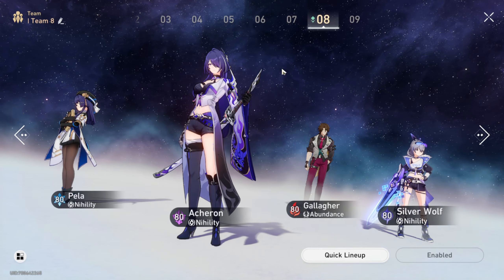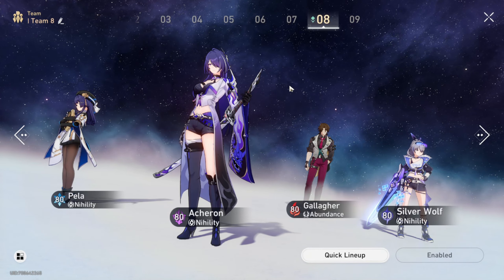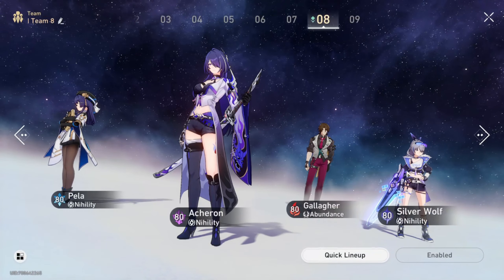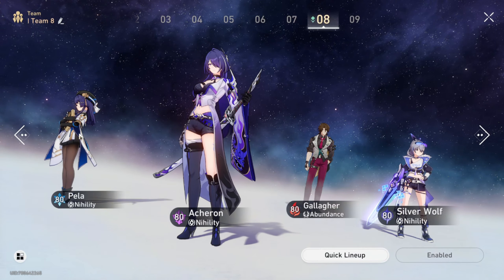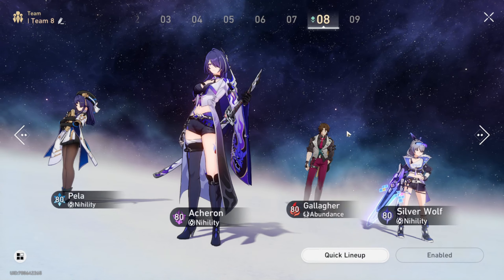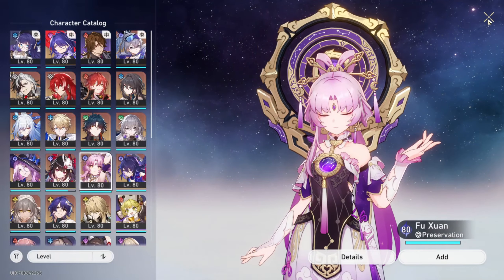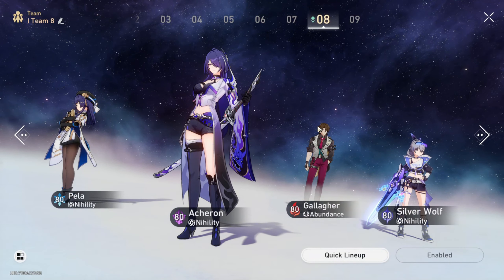Now let's go over team compositions. The best team for Jiaoqiu is going to be an Acheron team — he provides everything that benefits Acheron: damage vulnerability debuffs, faster stack generation, and damage increase for Acheron overall. In this type of team, you'd be replacing Silver Wolf or Pela with Jiaoqiu. Replacing Silver Wolf and playing Pela is more AoE oriented; replacing Pela and keeping Silver Wolf is more single-target oriented. For sustain, Gallagher or Aventurine are great options — or even Fu Xuan with Trend of the Universal Market can work, though it may be very SP intensive.